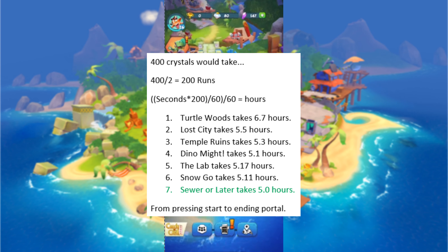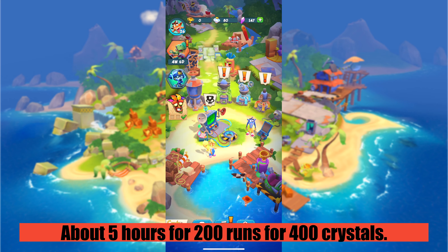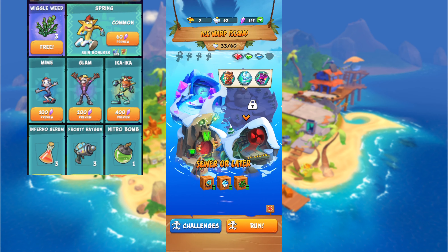I put together a list of all the levels that I have, which is right here, and I calculated that if you want 400 crystals, the fastest level to do it on would be Sewer Layer, which only takes about 5 hours. The time only counts from when you press start to when you reach the end of the portal. So after about 5 hours on Sewer Layer, you can make 400 crystals, which is the typical price for skins.